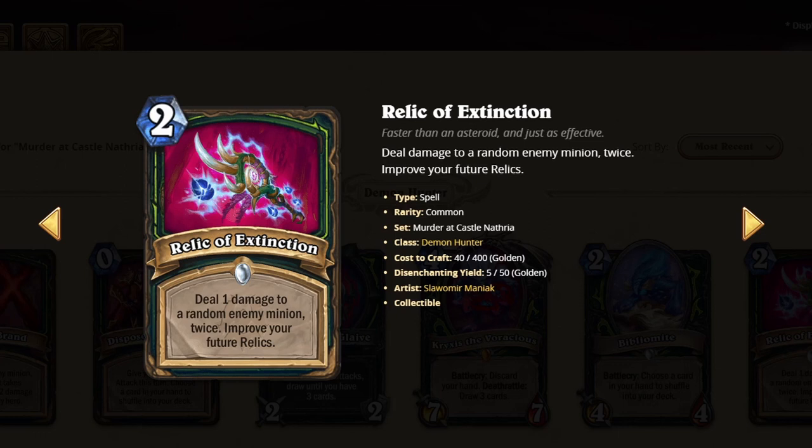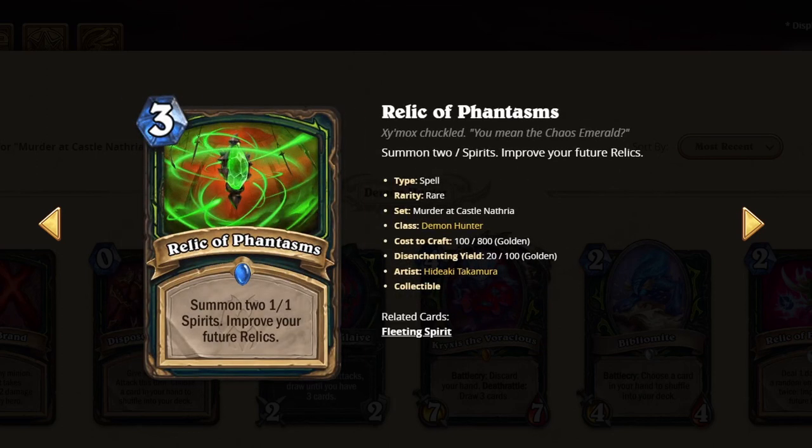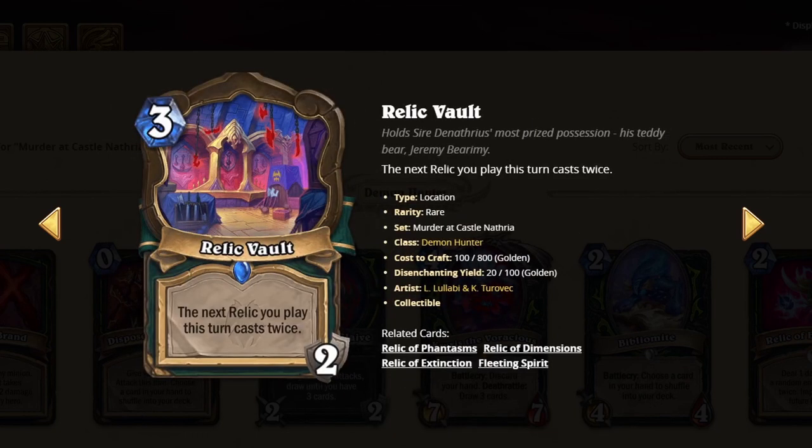Relic of Extinction — relics are kind of iffy. This one kind of sucks, it doesn't go face. I'll give it a 1. Relic of Dimensions — draw 2 cards, it's okay, could get decent. I think it's a 2. Relic of Phantasms — it summons 2 guys, could get beefy a little bit. I'll give it a 2. This card's okay, 8 mana's a lot — give it a 2, could be good if you reduce it. Relic Vault — of course the best card in relics. I'll give it a 3.